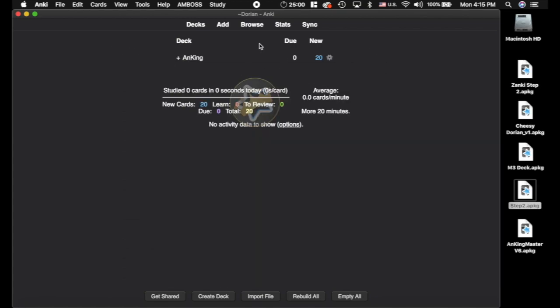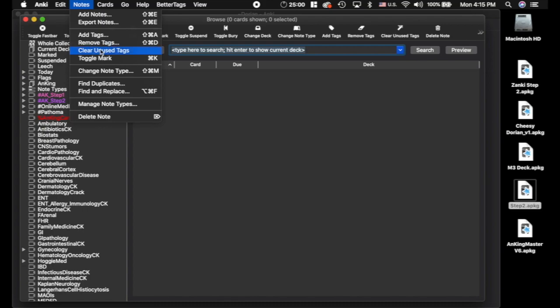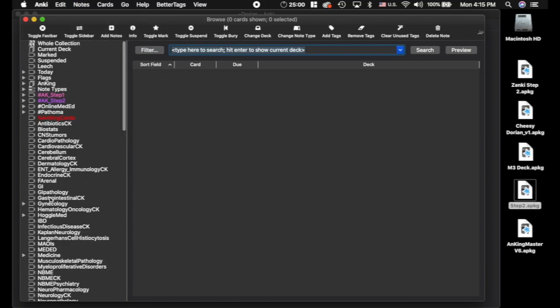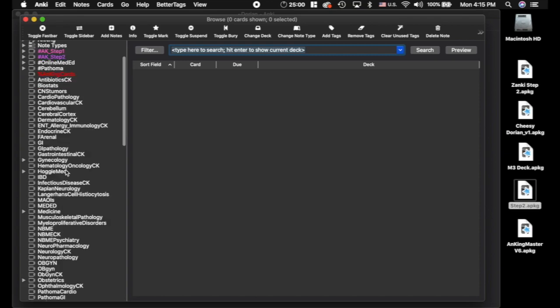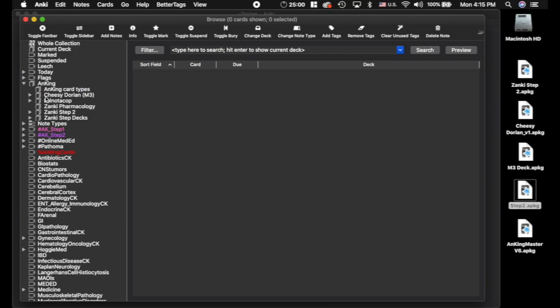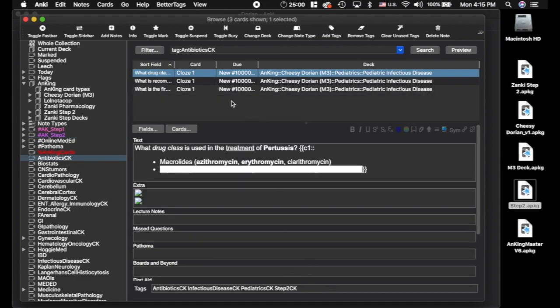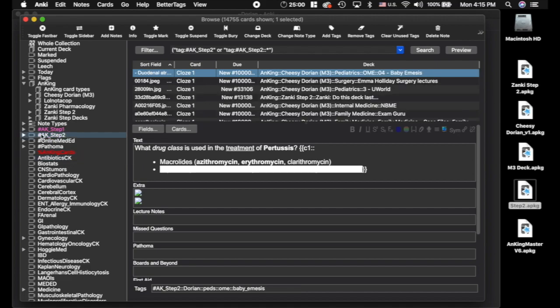Let's close that. All right, we got all these cards now. So now I'm going to go into the browser. We go to Notes, Clear Unused Tags — it's going to clear everything up. But we still have all of these tags. If you have the Better Tags add-on, you can just delete all of these. The reason is that there's a bunch of cards in the Dorian deck that don't update because Dorian duplicated a ton, and Cheesy Dorian took all those duplicates out. So anything with the Step 2 tag is the stuff I'm going to use moving forward. You can see this one does not have that Step 2 tag — this card is going to be ignored completely moving forward.